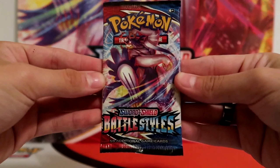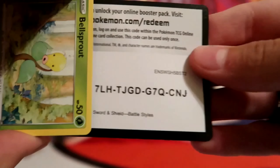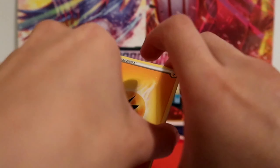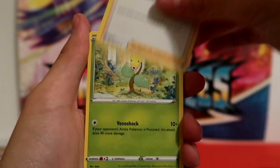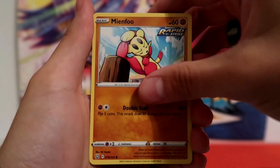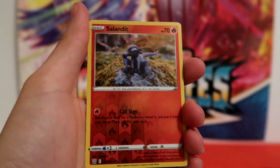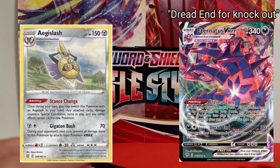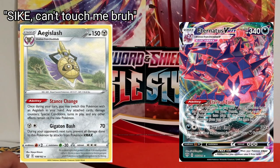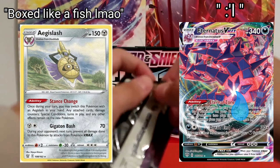Next pack, we'll open up another Battle Styles - this time the Rapid Strike version. Code card. Starting off with a Lightning Energy, Heatmor, Tower of Darkness, Karina's Focus, Bellsprout, Mianfu, Yamper, Glamyau, Corpish, Reverse Holo Salandit, and Aegislash. This is a cool card. I like it. One of its attacks is Gigaton Bash for a metal and a colorless energy - does 70 damage, but then your opponent's VMAX Pokemon can't do any damage.